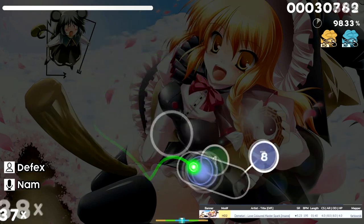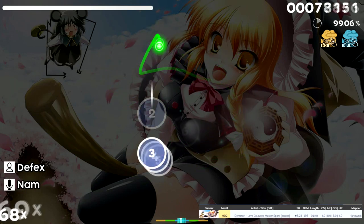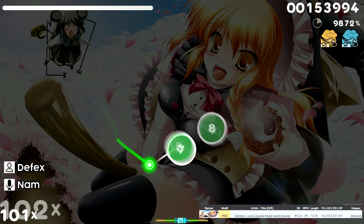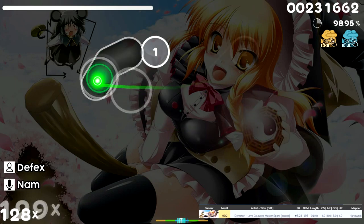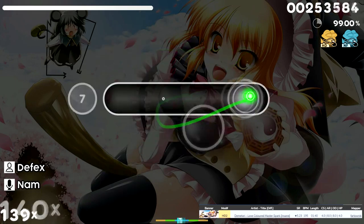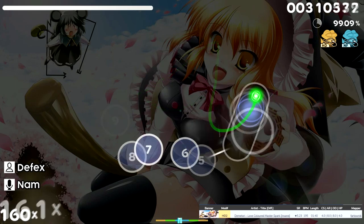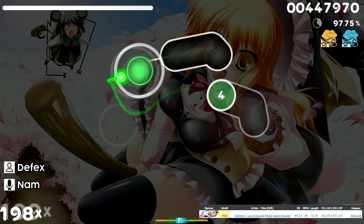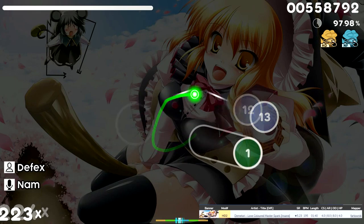This Approach Rate 8 Hidden 2 tests the combination of your pattern recognition and linear aim skills to navigate through the many rhythms and patterns prevalent throughout 2009 ranked maps, which can be an absolute nightmare for players unfamiliar with these types of maps, especially with the hidden mod. The map is incredibly short, clocking in at just a minute and 40 seconds in length, but doesn't let up with its ever-changing pattern types and slider velocities. Make sure you have mastery of this before going to your qualifier lobby, because every note counts on a map this short.